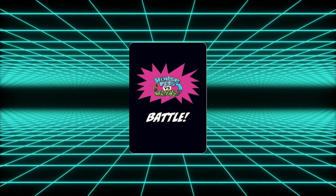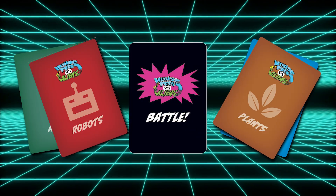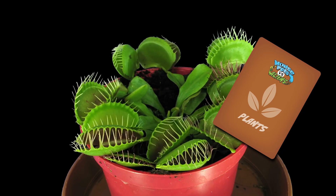House Pets vs. Aliens consists of 1 deck of battle cards and 1 deck for each of the 4 types of fighters: House Pets, Aliens, Plants, and Robots.